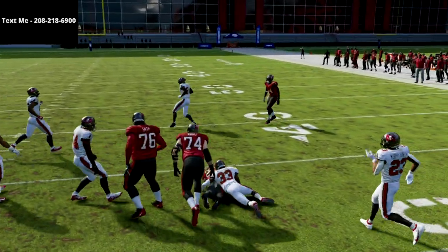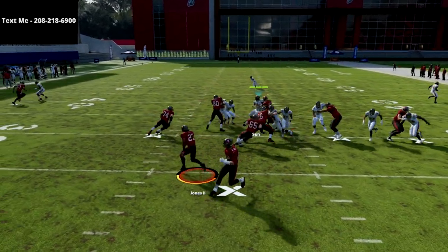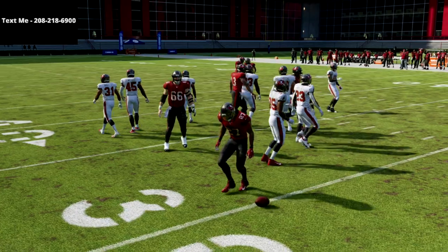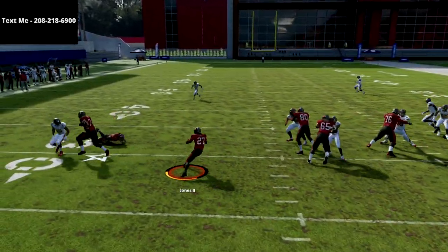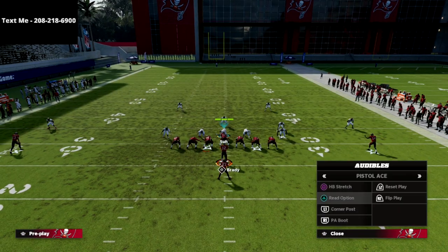It's been getting better year by year, and in Madden 22 next gen, if you want to have some fun, I'm telling you the strong power — especially to the weak side — and then you can get in the open field and do this more than ever. You're going to need the ball carrier moves to kind of get some separation, but you can do these double jukes, you can do the spins — those are all things that you're able to do with a strong power run.